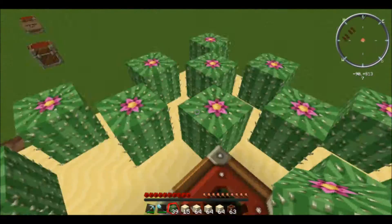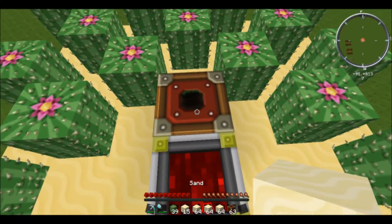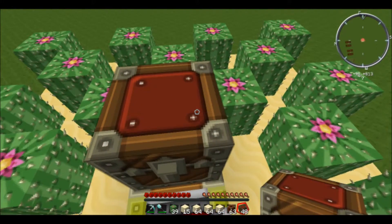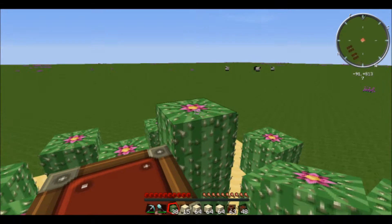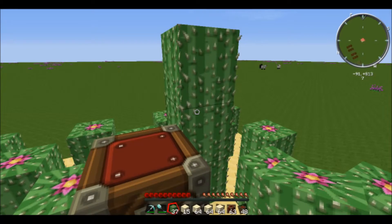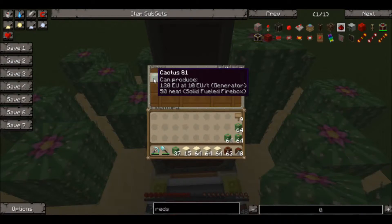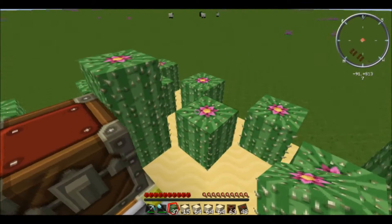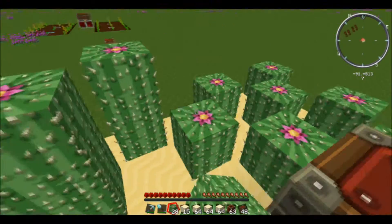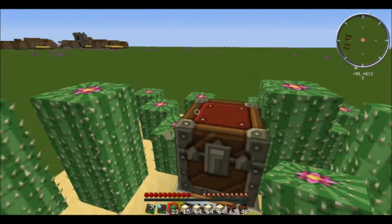The way the harvester works is the cactus will grow, and once it reaches its max height, the harvester will collect the top part of it. And I'll show you here — there it goes.